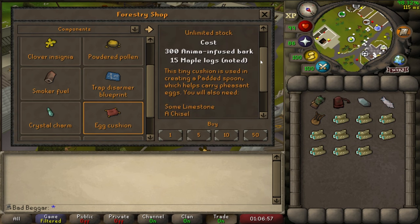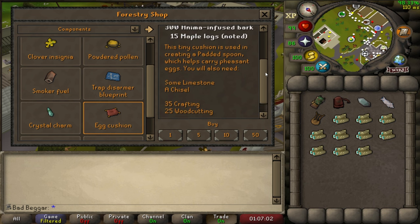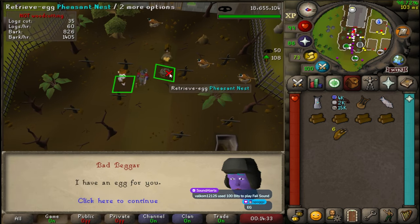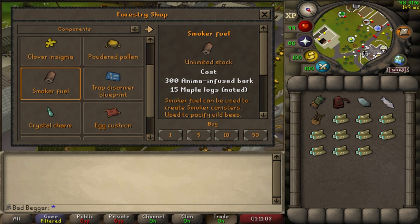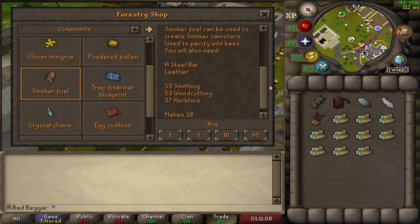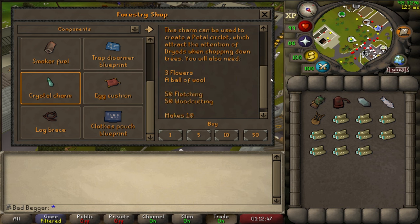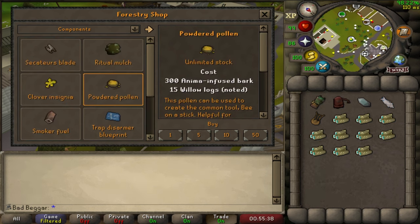Purchase Egg Cushions and craft it by using the item with limestone and a chisel to produce Padded Spoons. Padded Spoons have a chance of spawning a Pheasant Control event. Players must have this item in their inventory or forestry kit to have a chance to receive the Golden Pheasant Egg, which is another transmog for the Beaver Pet. Purchase Smoke Fuel and craft it by using the item with a steel bar and leather — Smoke Canisters have a chance of spawning a Beehive event. Purchase Crystal Charms and craft them by using the item with 3 flowers and a ball of wool to produce Petal Circlets. Petal Circlets have a chance of spawning the Enchantment Ritual event.